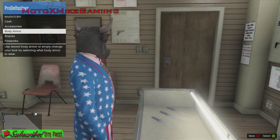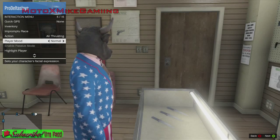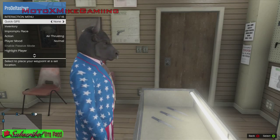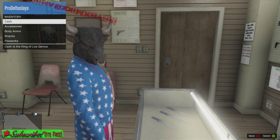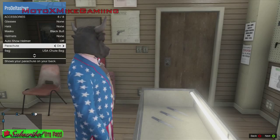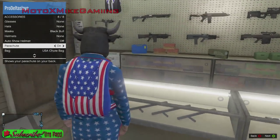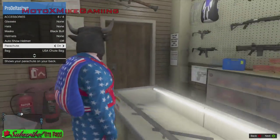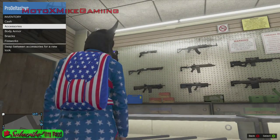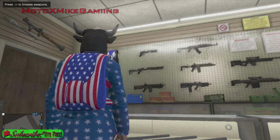I'm just gonna go with the USA one and check it out. Going to the inventory - accessories - parachute on. Oh that's sweet, that matches my Independence Day outfit. I haven't changed my clothing since then. That's pretty sweet, that new parachute thing.